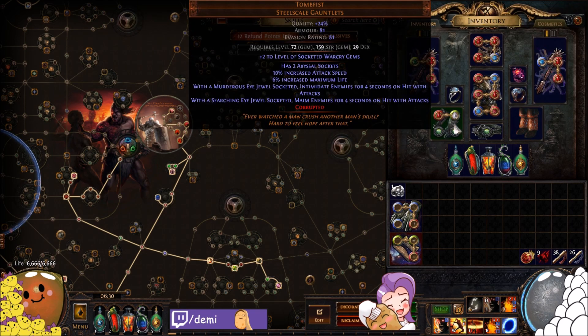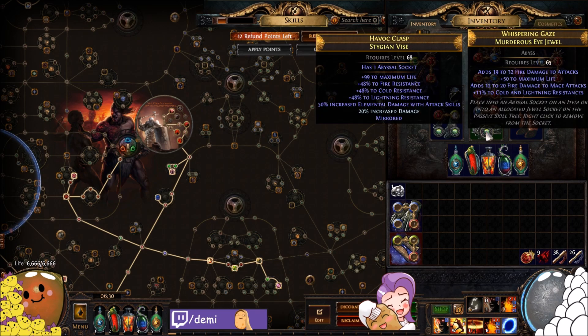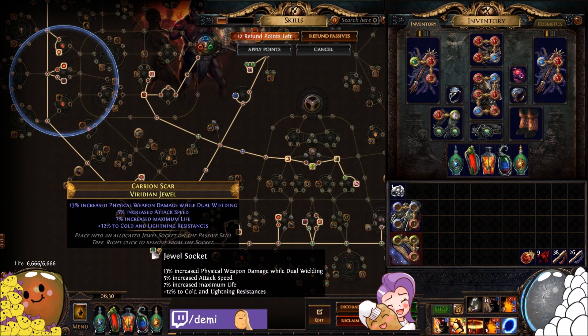We've got a perfect Stygian Vise belt to maintain Wise Oak balance and get the most life and damage out of that slot, with a jewel for even more life, damage, and resist. You can see how many jewels have resists on them — that's how we stay Wise Oak capped with all this crazy gear.